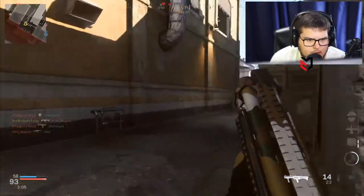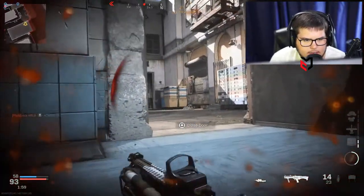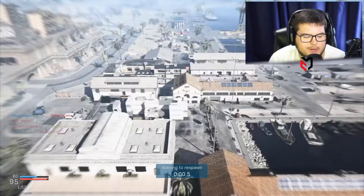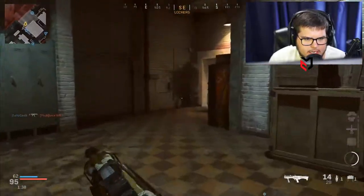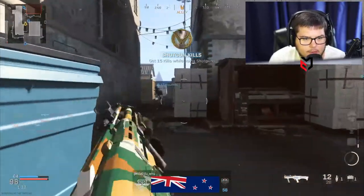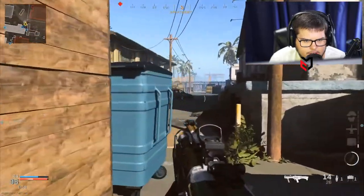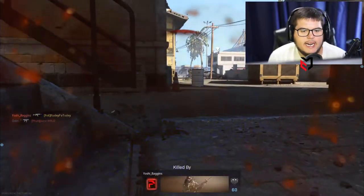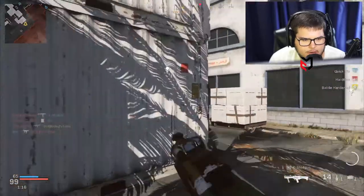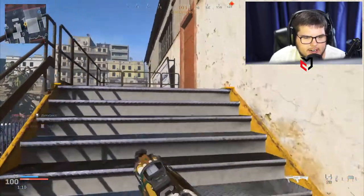We're on to something now - let's keep this train going. Let's spawn trap them. I want to go in here - did this guy have a silencer? Where was he? He had to have been on top of the stairs. I'd be lying if I said I'm having fun right now. This challenge would have been better on Hardpoint because there are a lot of close quarters where the shotgun could work, but I can't even make it there.